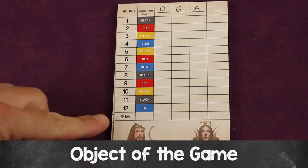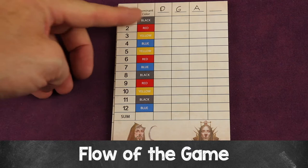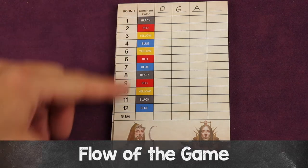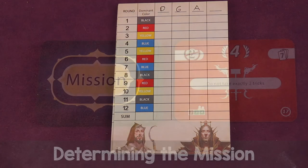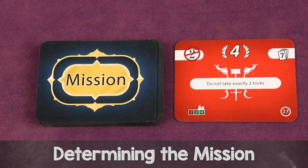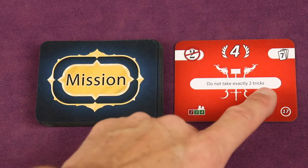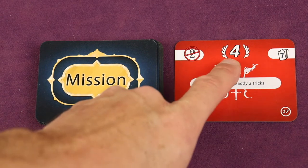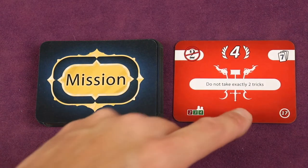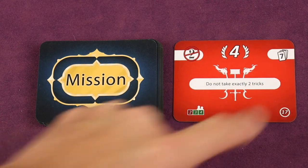The object of the game is to have the most points at the end. The game lasts 12 rounds, and you'll be scoring points during different rounds and adding them all up at the end — whoever has the most points is the winner. At the beginning of each round, you flip over the top card of the mission deck, and it tells you what this round is about and how you might score. This card has a red back, which means you don't want to do this — you don't want to take exactly two tricks, because if you do, you'll lose four points.